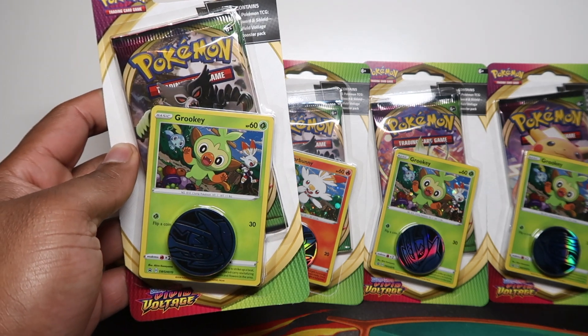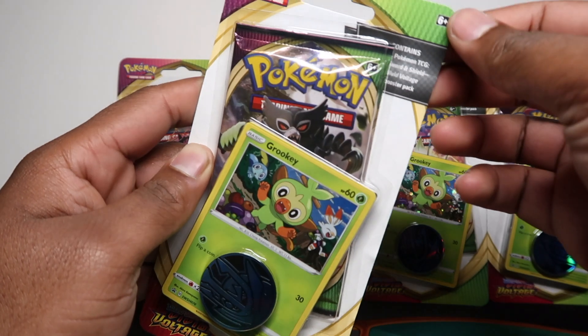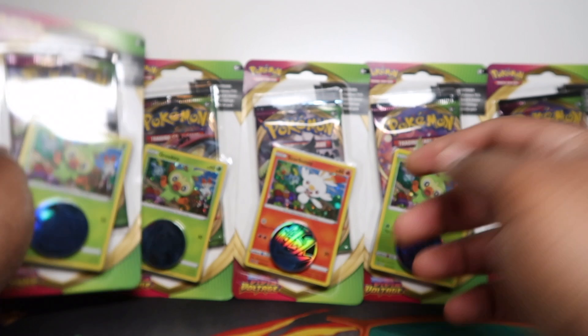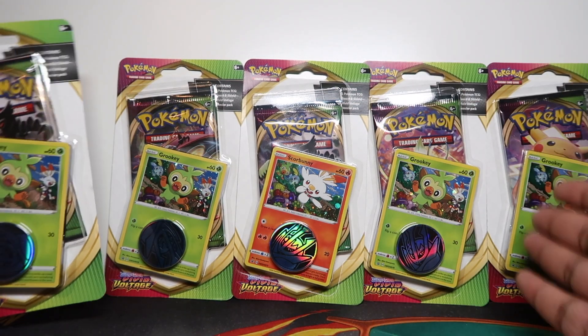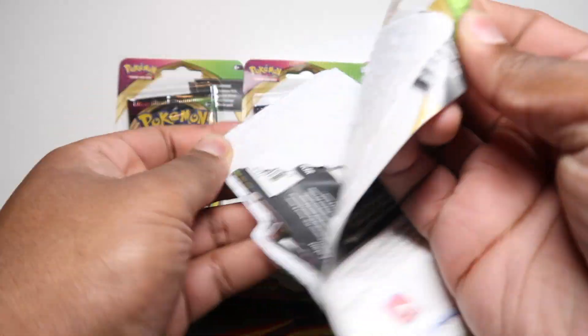I think there is a Vivid Voltage restock coming soon with booster boxes and stuff, so we can see the price slowly dipping. Obviously you get the Grookey promo — we'll get them out. We also got only one Scorbunny, so Scorbunny is more popular, but Grookey is my favourite — that's the one I picked when I played the game. Let's get the promos out.